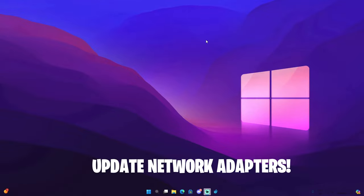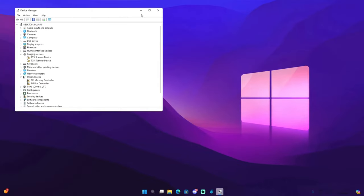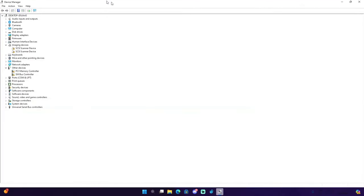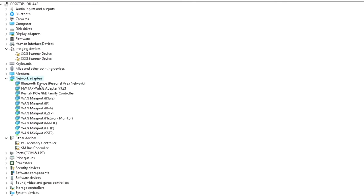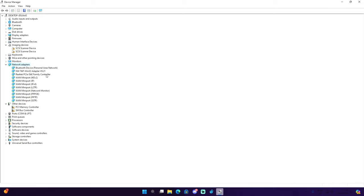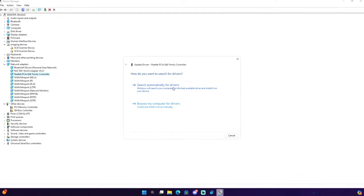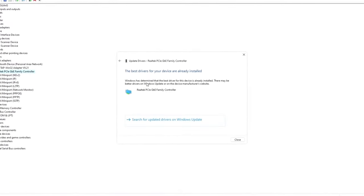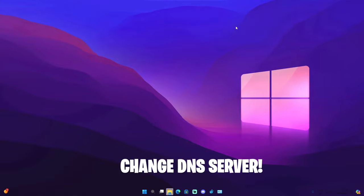The next thing we need to do is update your network adapters. Go to the search icon and type in 'Device Manager'. Expand Network Adapters and find your network adapter — for me it's a Realtek PCI GbE Family Controller. Right-click on it and click 'Update Driver', then select to search automatically for the best drivers. As you can see, the best drivers for me are already installed.